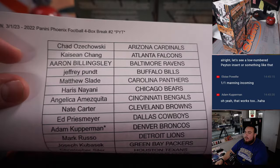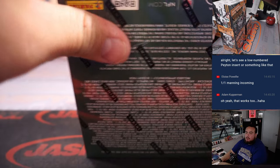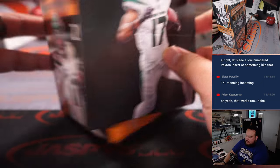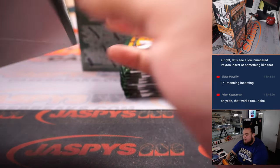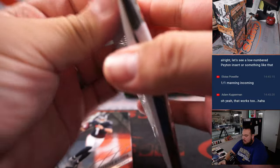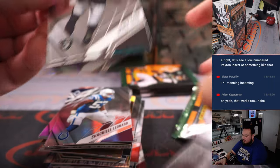Just grabbed four randomly from the stack. Adam gets the Broncos. How is it that they have Garrett Wilson on the front cover, but when you open the packs it's Zach Wilson? Was that a mess-up? Did you guys notice that? Did they use the wrong Wilson?